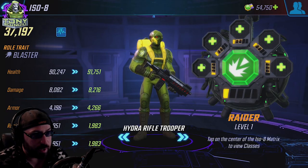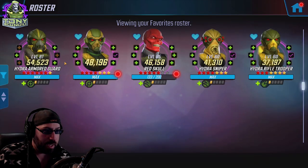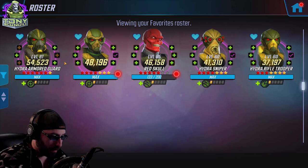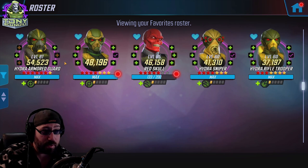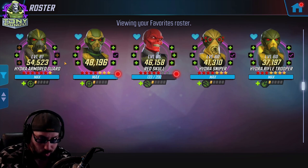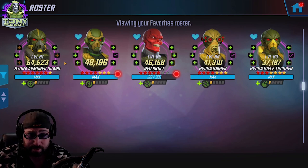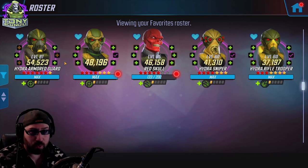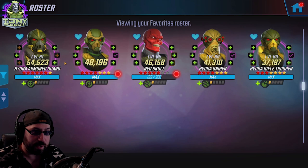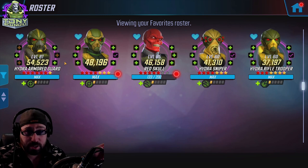We're doing Red Skull Hydra ISO-8 builds. This is a defense team — a lot of people just picked it up from a pack or are working on it now. It's nowhere near as viable as it was when it came out, but still, as you unlock this team, regardless of whether you're using them as a war defense team, generic blitz team, or splitting them apart for some kind of hybrid builds, how you build the characters matters.